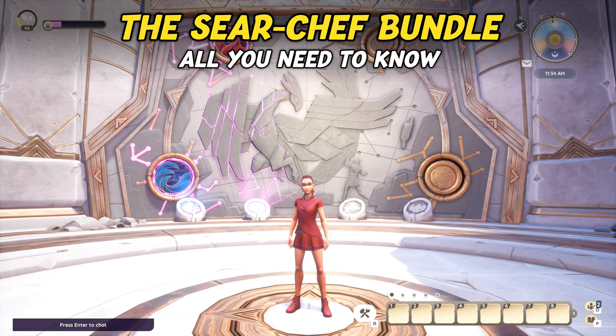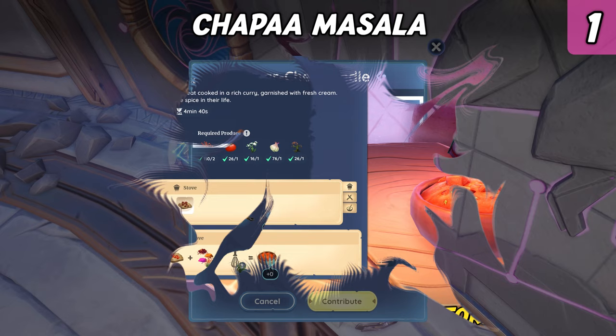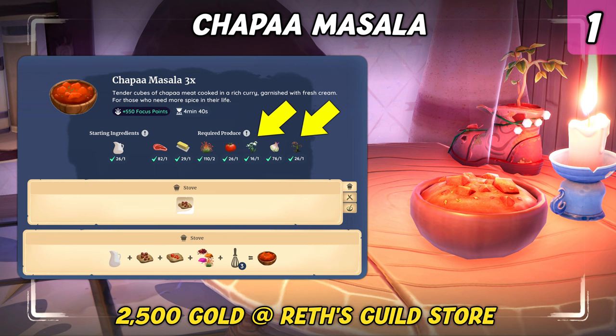Last but not least, the Seer Chef Bundle — this one revolves all around cooking and ingredients. One of the required dishes is Chapa Masala. If you don't have the recipe yet, you can buy it at Rhett's Cooking Guild Store. It requires cooking level 8 and costs 2,500 gold. To cook it, you will need two stoves, and the most challenging ingredients to procure for the recipe are one Dari Clove and one Heatroot.